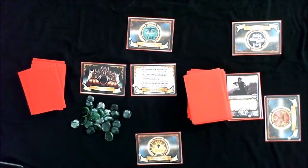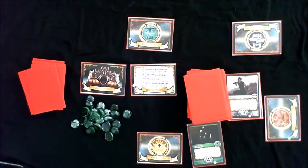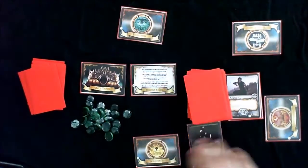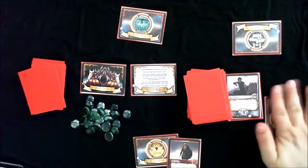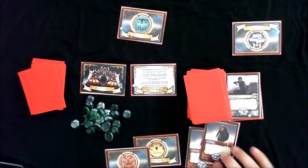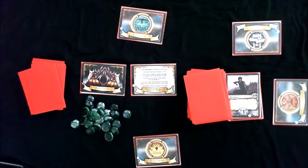Once a great house is allied with you, it stays allied for the rest of the game unless someone takes it. In a future round, I might bid on Evergreen with a soldier worth four — if I win, Evergreen supports me, but only one house can support me at a time, so Golden Stag goes back to the middle. You can also bid multiple cards and add up their sum, but gaining a new house means losing your current one.